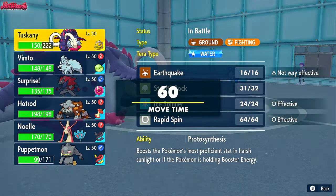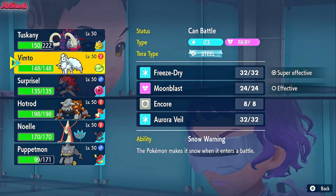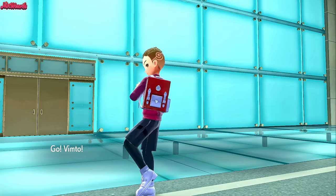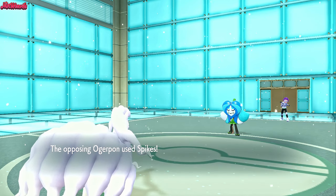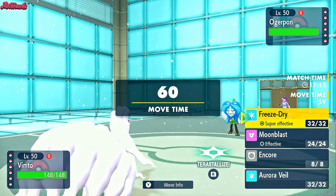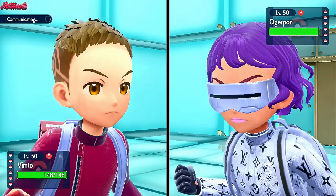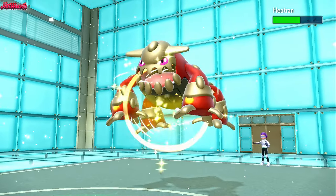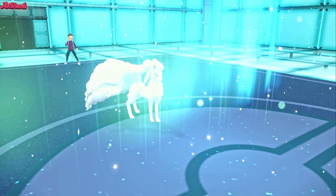Now we have to switch out. I'm leaning towards Ninetales — Ninetales makes a fine switch here into Ogerpon, and should be able to take care of it no problem. They go for a Spike — so they're a Spike-setting Ogerpon Wellspring, which is really interesting. Now they don't have a Defogger, though they might have Rapid Spin on Great Tusk. I'm going to go for Aurora Veil here. They withdraw Ogerpon, going into Heatran which makes a lot of sense. Heatran comes in, nice and shiny. We get some Stealth Rock chip and then get the Aurora Veil up, making it a lot easier for us to take care of Heatran.